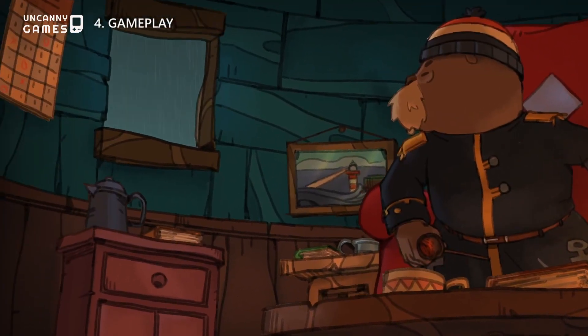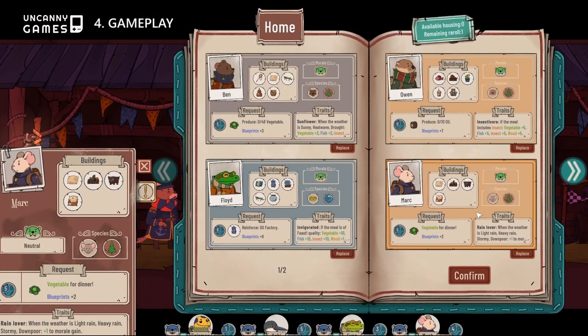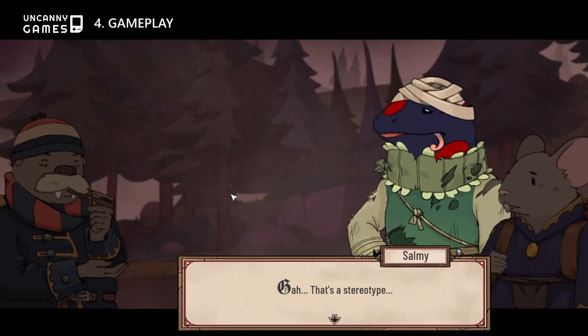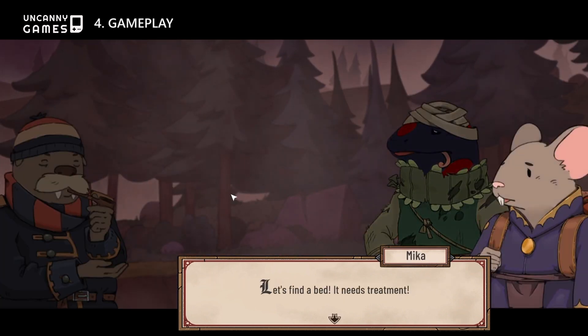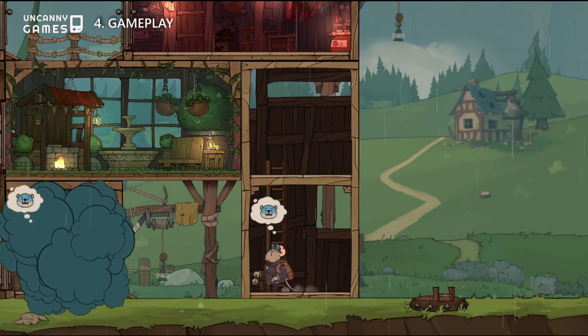At first glance, Diluvian Winds might seem like your run-of-the-mill cozy base-builder game. However, despite being easy to learn, the game eventually becomes really tough to manage as more and more options and species open up through your progress in the story.